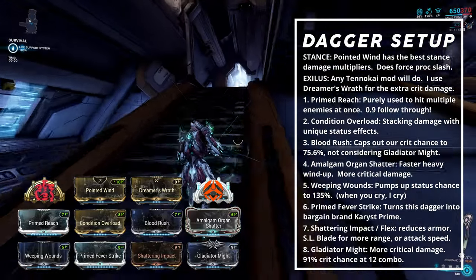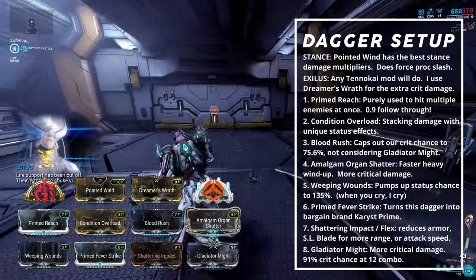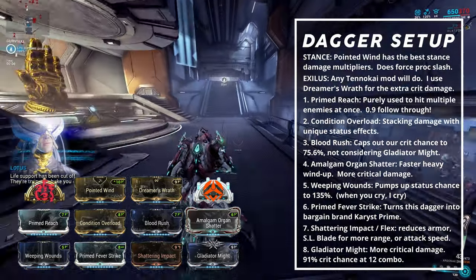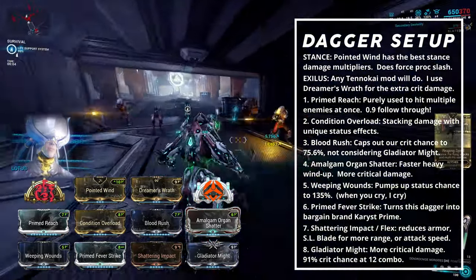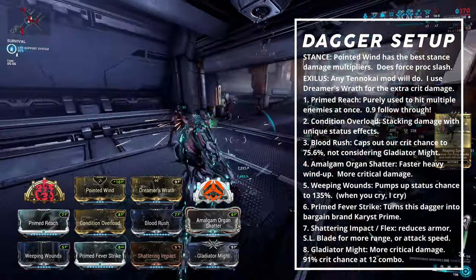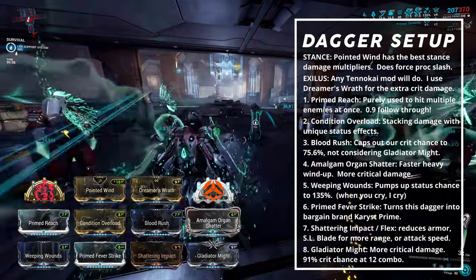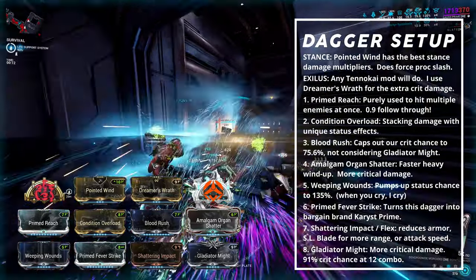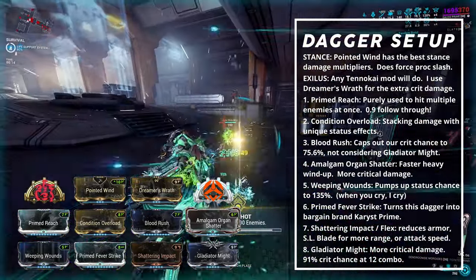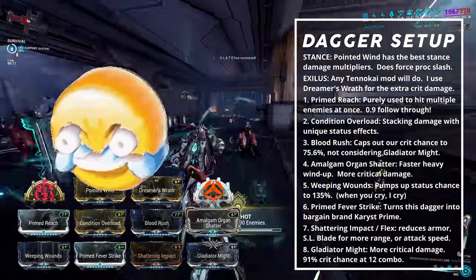Pointed Wind has the best stance damage multipliers of all options, plus great horizontal movement and 360-degree coverage for easy add clear. Tenokai is a must since daggers have a Force Slash proc on their heavy attack and can easily wipe crowds with it. Dreamer's Wrath increases Tenokai opportunity chance by 50% and Tenokai heavy attack crit damage by 32%. Primed Reach is purely for quality of life since our dagger is only average sized.